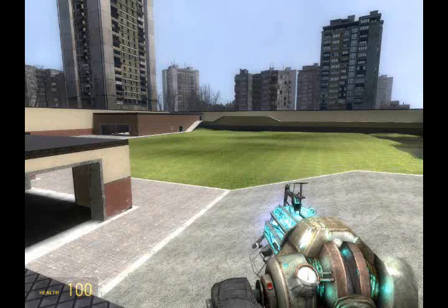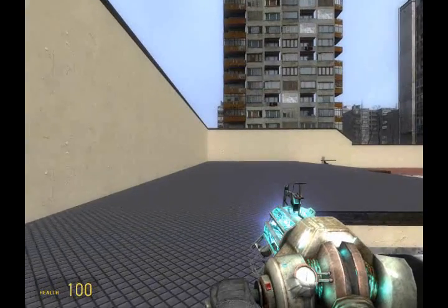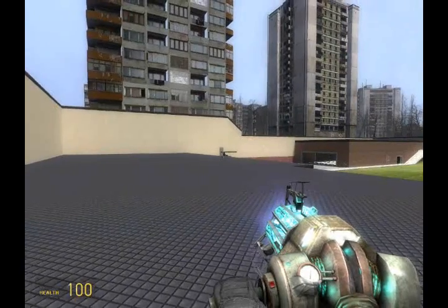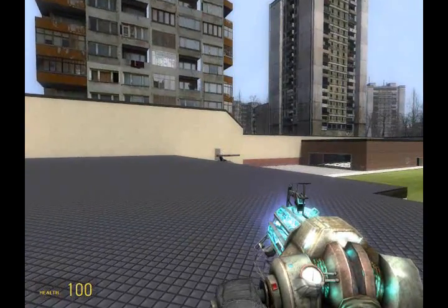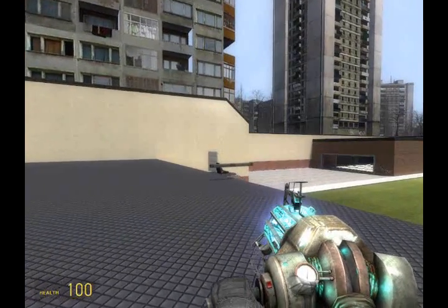Hello, and welcome back to GM Flatgrass for yet another episode of Wiremod Essentials. Being a rather popular concept among minges and builders alike, I decided to create my next tutorial based around mouse-aimed weaponry. This tutorial will encompass the builds of two objects: the first being a mouse-aimed turret, and the second being a mouse-guided missile. Neither will be using the laser pointer tool. Instead, we'll be using vector thrusters and advanced pod controllers.